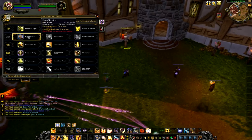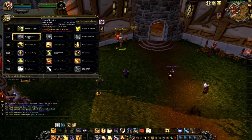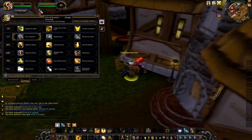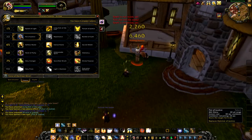Fist of Justice replaces Hammer of Justice. We gain Fist of Justice which now has a 30 second cooldown rather than a one minute cooldown. That's pure PvP, and it's really nice — a 6 second stun on a 30 second cooldown. That's really nice.